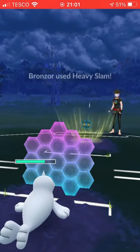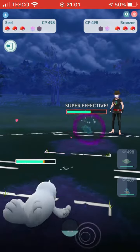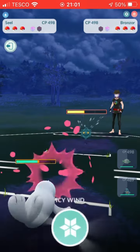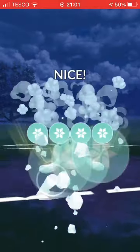Bronzer is kind of broken in this cup and everyone seems to have him. The match has gone on for so long because he's just so bulky, but he's not a problem for my Seal because the Licks are doing super effective damage and my Icy Wind is debuffing him. I only need to shield my Seal once and get this off.